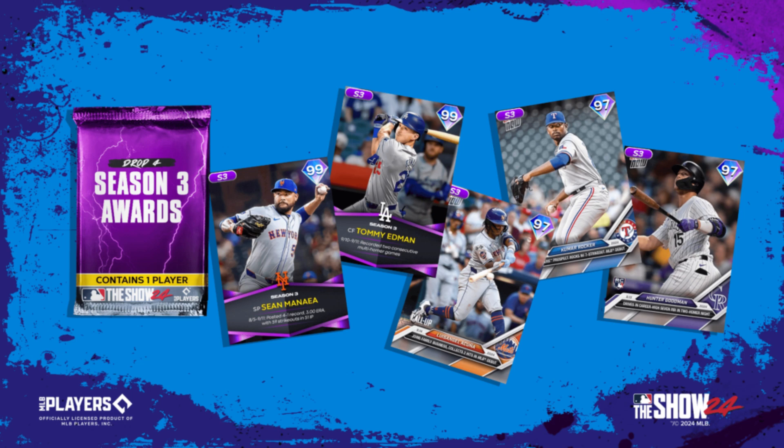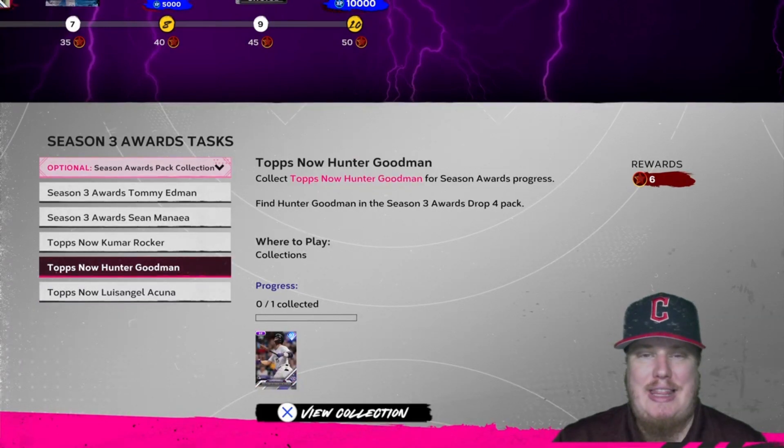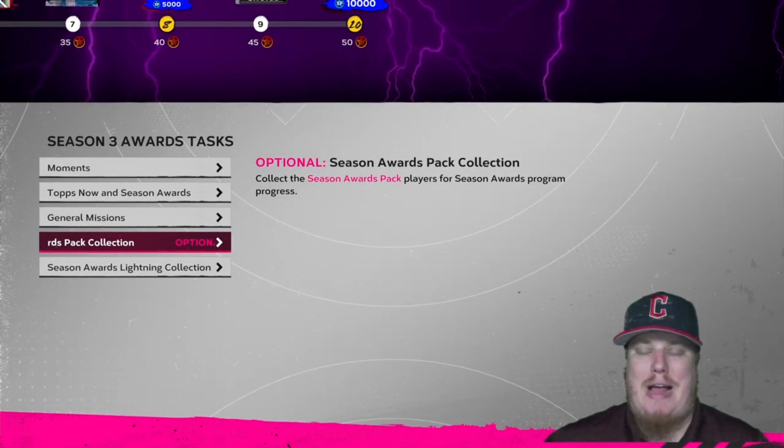We also have the Season 3 Awards Drop 4 pack — an opportunity to bring in two more season award winners and three Tops Now players not in the main program. Inside the pack: 99 overall Tommy Edmund of the Los Angeles Dodgers, 99 overall Sean Minaya of the New York Mets as season award winners; and Tops Now cards of 97 overall Kumar Rocker for the Texas Rangers, 97 overall Hunter Goodman of the Colorado Rockies, and 97 overall Luis Angel Acuna for the New York Mets. The three Tops Now players collect for six stars, and season award players exchange for 16 stars in the program.